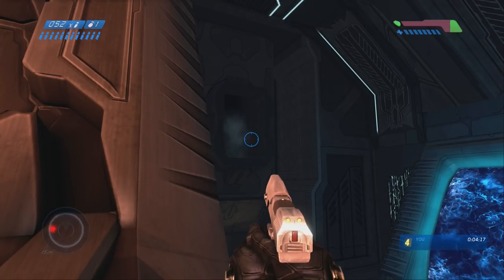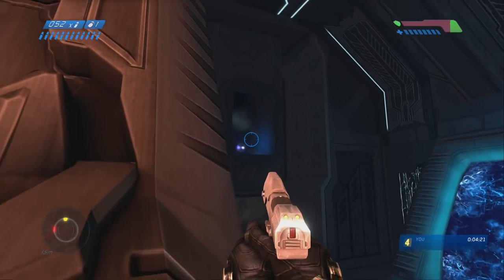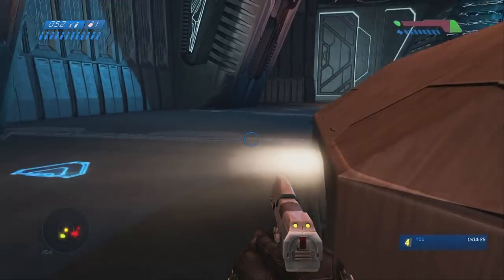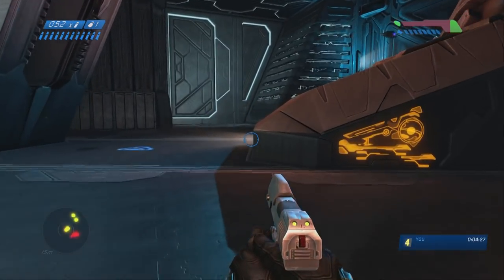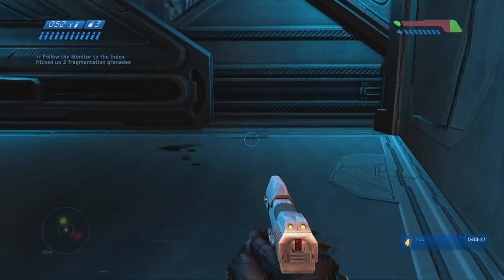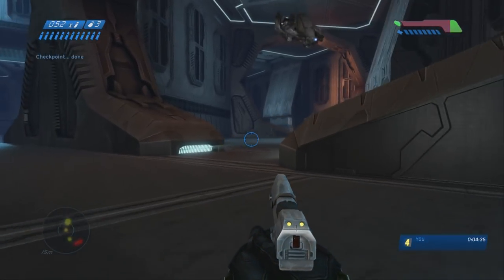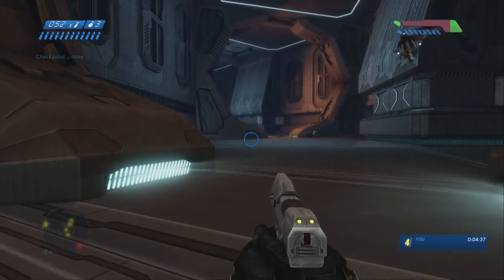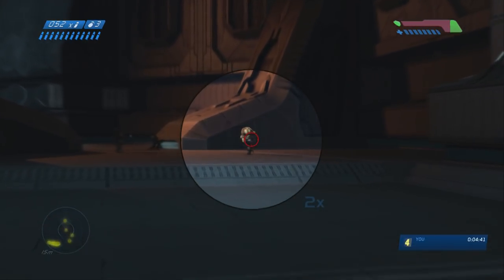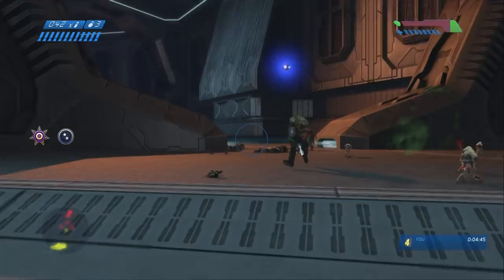Once you see him again you can start moving forward. There he is — you can see him on your radar before you can see him in real life, quote unquote. Just run over here. There's health right here and some grenades. I just picked up the grenades. You can take this wide — I'll show you an example of that later on. But I'm just going to run through this section and kill people as you go.